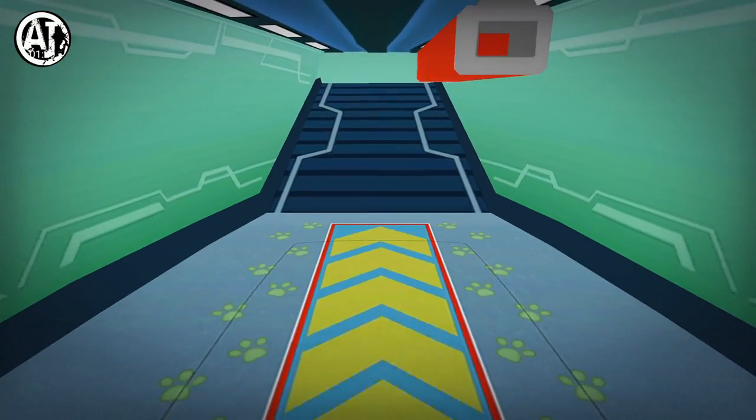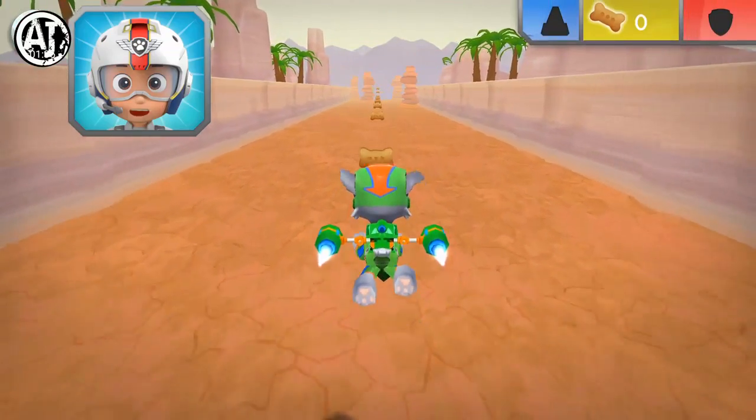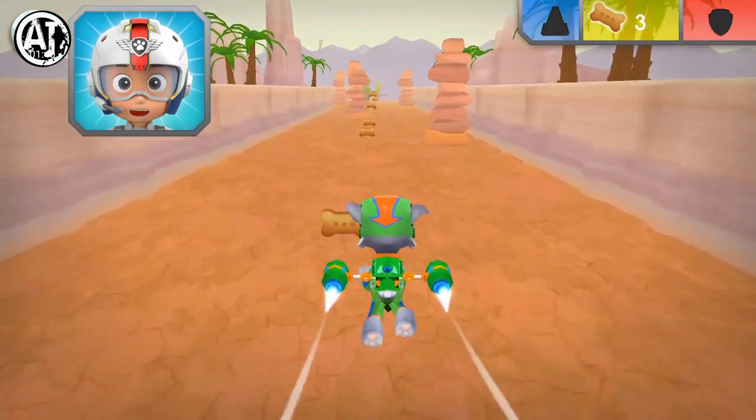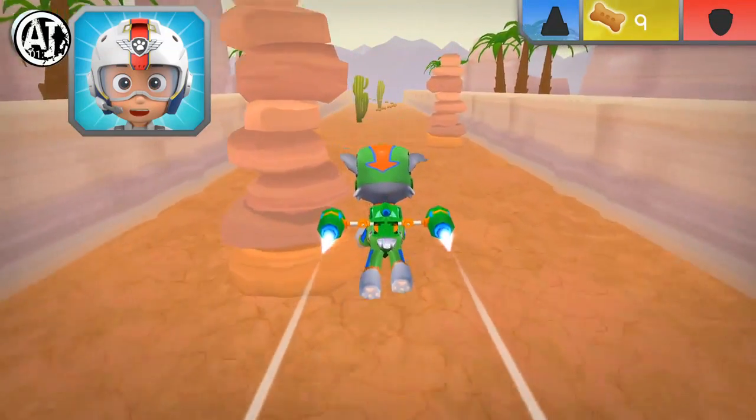Green means go! Put your finger on your pup and move it up and down to fly higher and lower. Now try moving your finger to one side and then the other to steer. Awesome!